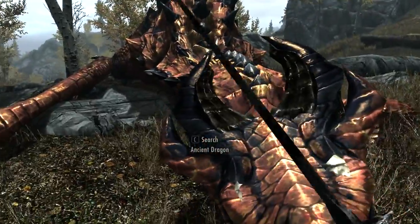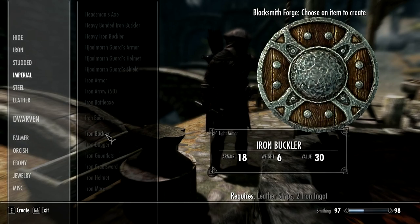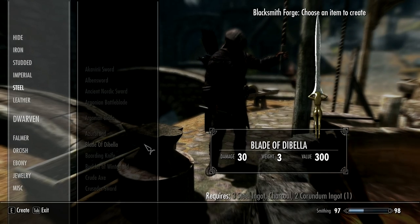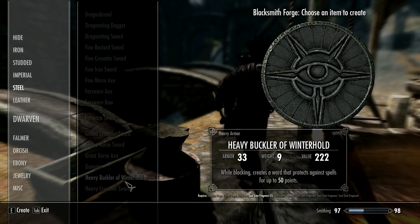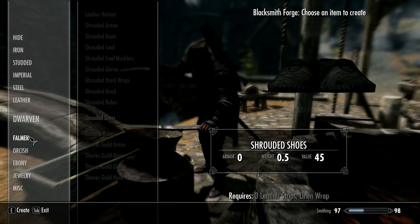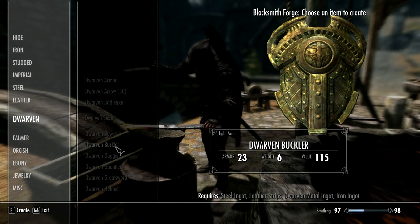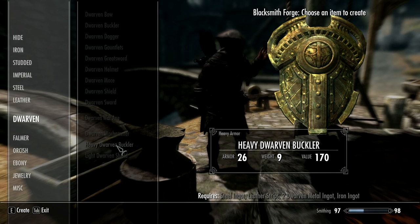That mod is called Bucklers, and fairly simply it allows you to make Buckler shields. Buckler shields are very small shields, about half the diameter of normal shields. They're obviously less protection and they are lighter, but they still act as much better shields than a torch. For example, you can make Dwarven Bucklers — pretty much the same as the Dwarven shield but obviously a lot smaller.